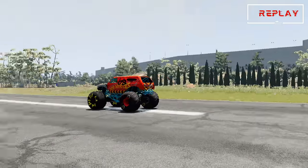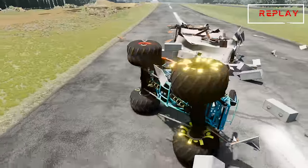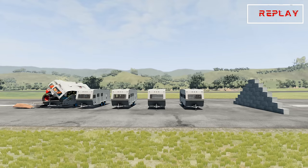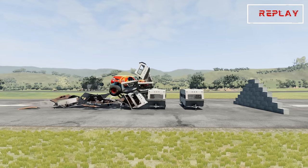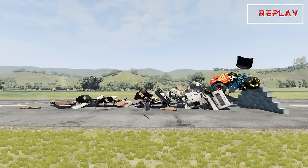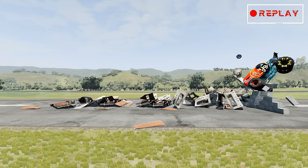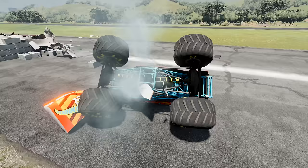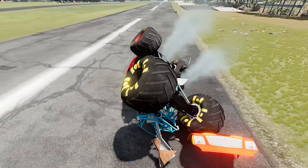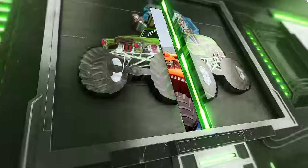Let's take a look at some of these replays. Now let's check it out in slow motion. Whoa, Demo Derby was just cutting through those campers. Let's take one more look at Demo Derby's damage — that monster truck is still in good shape. El Toro Loco's going to have his work cut out for him.